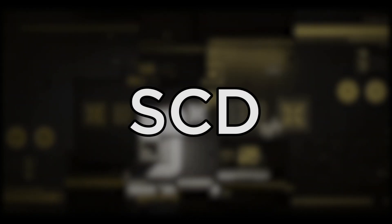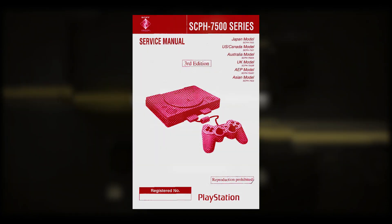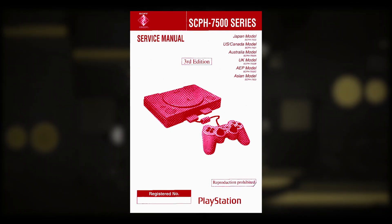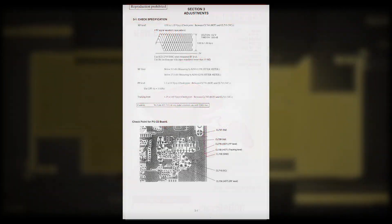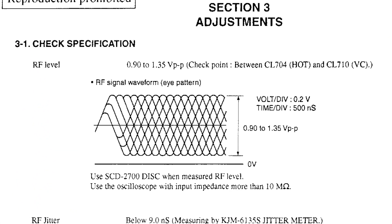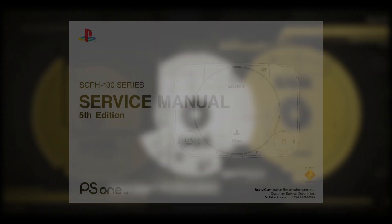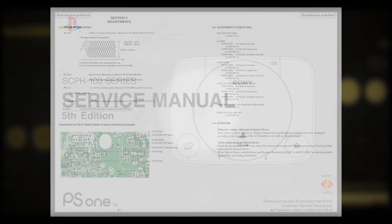The SCD code is used only on one CD related to the PlayStation console. Looking at the third edition PlayStation service manual, the last page mentions the SCD 2700 disk when measuring radio frequency levels. Apparently, this is a test disk used along with an oscilloscope to adjust CD players. This disk is also mentioned in the PS1 fifth edition service manual.